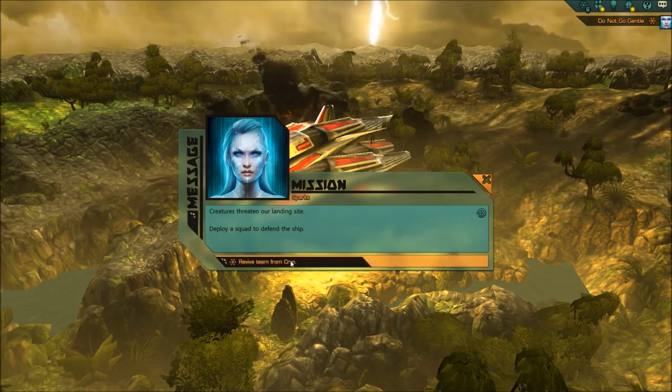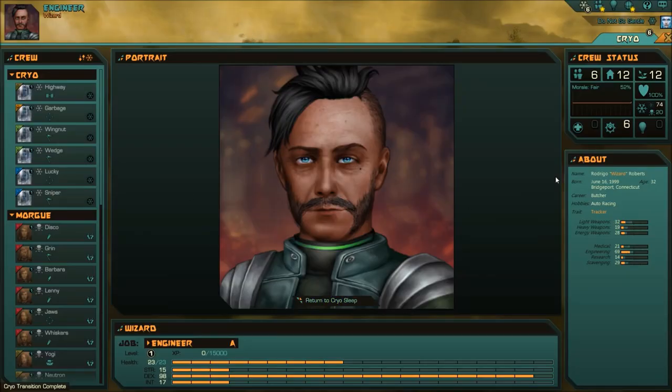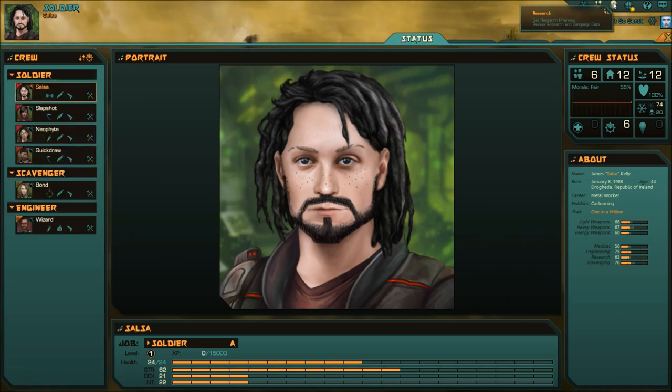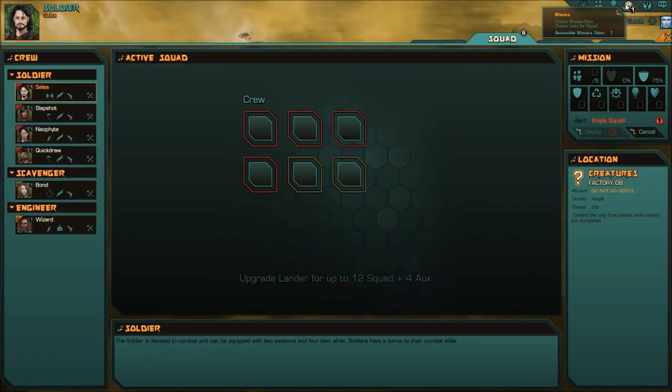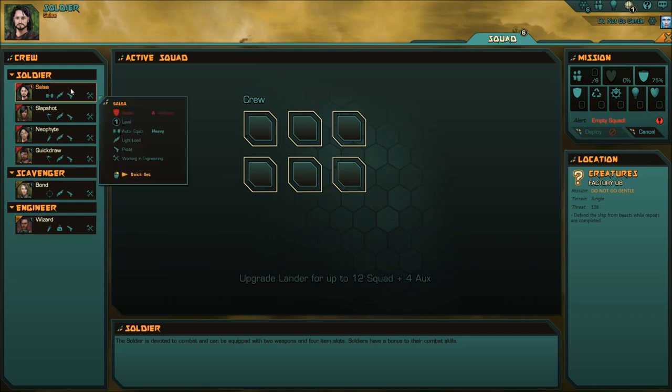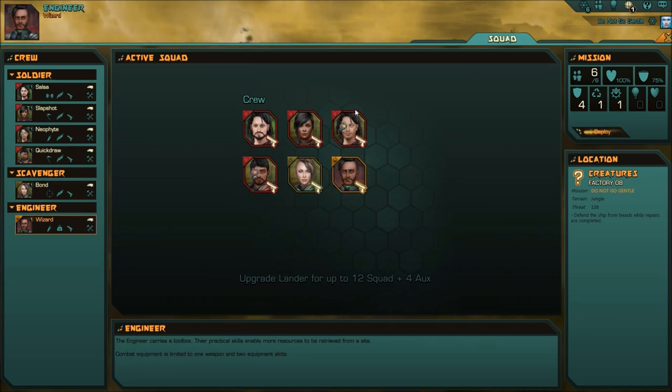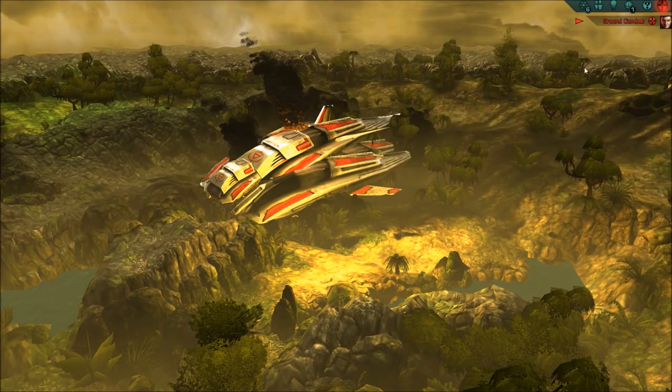Creatures threaten our landing site, we'll play a squad to defend the ship. I gotta put them into the mission slot, into the active squad. So Salsa, Slapshot, Neophyte, Quickdraw, Bond, and Wizard are going in. They all have pistols in their hands. We're good to go, we can kill some bugs. Let's do some ground combat.